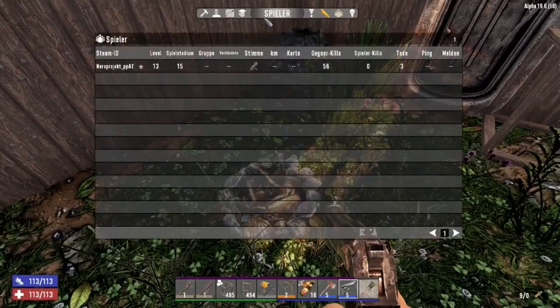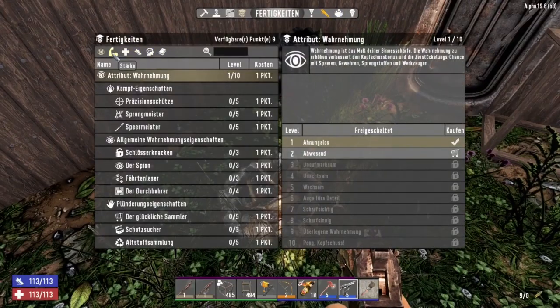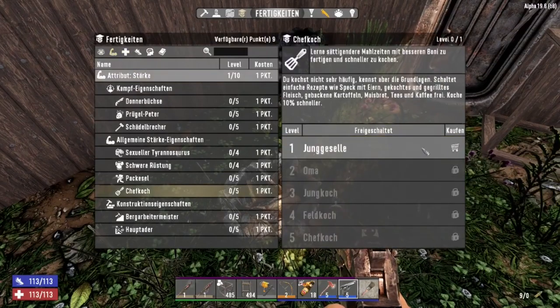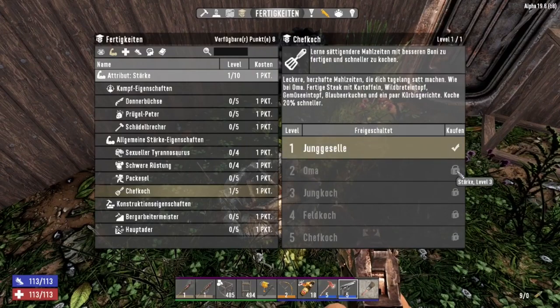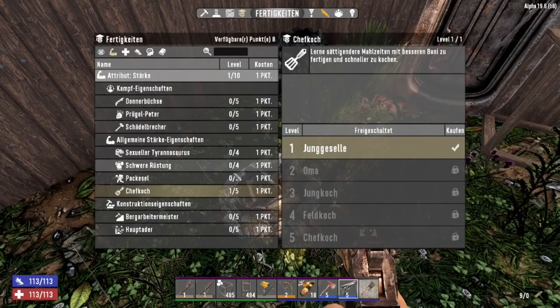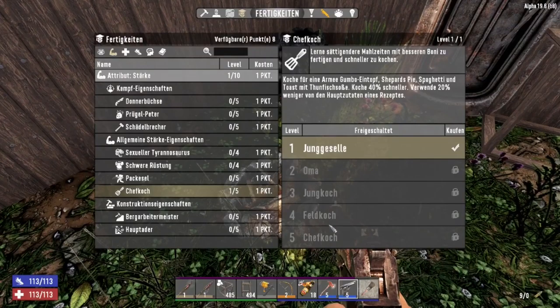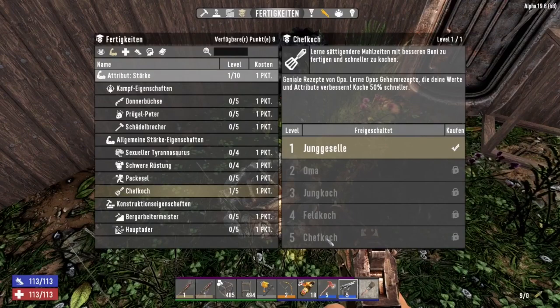Tip 38: the Master Chef skill is really important because it saves a lot of resources when making food, unlocks the nicest recipes that give more health points back, and provides other useful bonuses. The most important aspect is saving resources — meat in particular is really hard to farm.